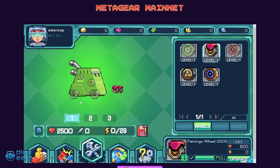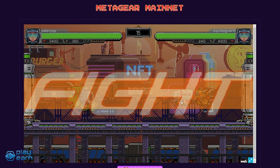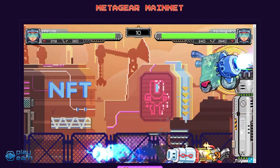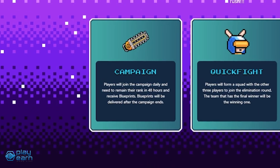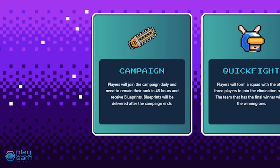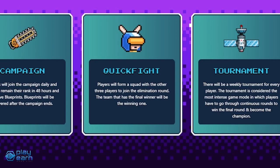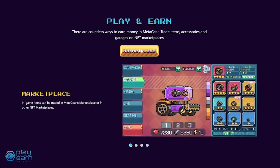When you're all set, you click Find Match and search for an opponent. The fight happens automatically and you just have to hope the way you constructed your robot is better than your enemy's. There is an HP bar at the top and the first one to get to zero loses. The three game modes are Campaign, Quick Fight, and Tournament. Campaign is a PvE mode where you fight through stages and can earn blueprints if you maintain a high rank — blueprints are the most valuable assets as they create new Genesis machines and upgrade existing ones. Quick Fights are PvP matches where you form a squad of three. Tournaments are a more intense version of PvP. Blueprints and parts can also be sold on the marketplace for their token called Gear.